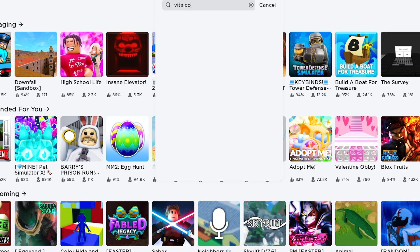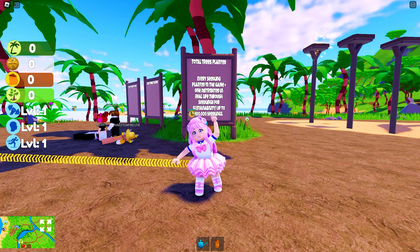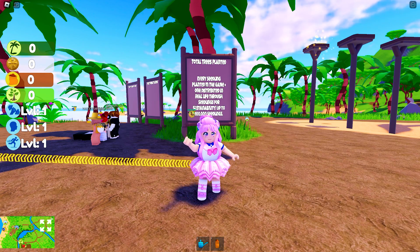In the search bar, type Vita Coco the Coconut Grove. This icon. The game is developed by Vita Coco. This game also has other free UGC items. Go check out my channel on how to get them.